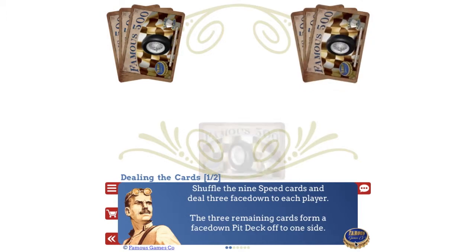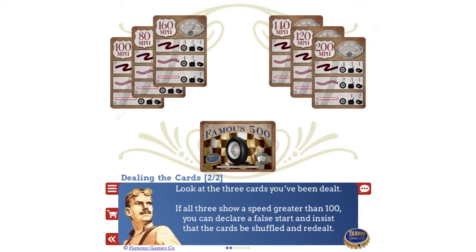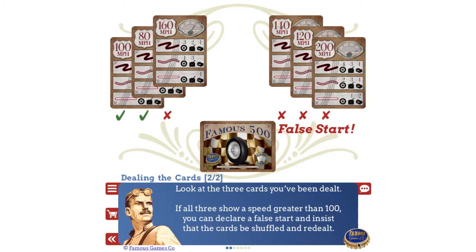Shuffle the nine speed cards and deal three face down to each player. The three remaining cards form a face-down pit deck off to one side. Look at the three cards you've been dealt — if all three show a speed greater than 100, you can declare a false start and insist that the cards be shuffled and redealt.